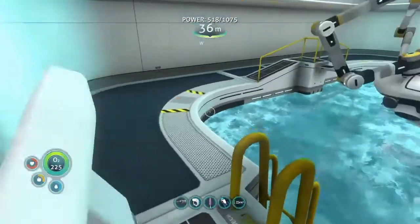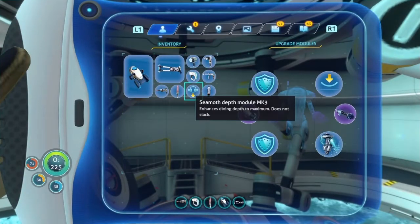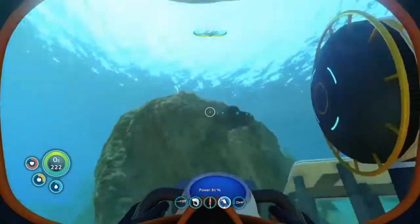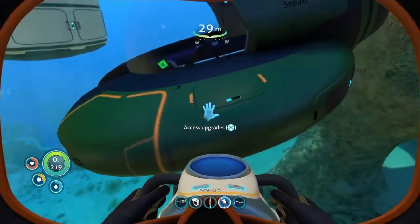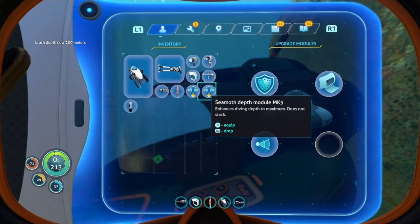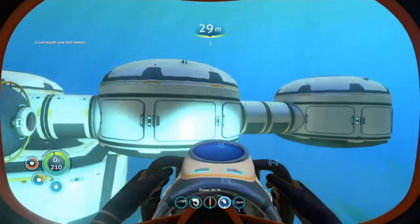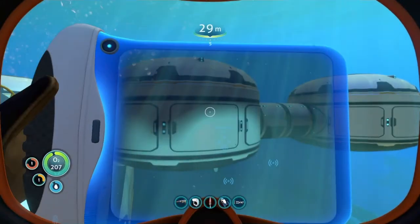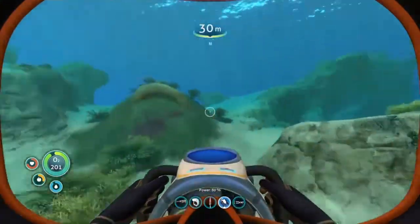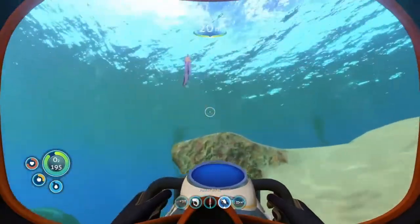Now I want to go to the underwater islands. I also need to put that seamoth depth mark three in as well. I've just looked it up and the best ways to get silver are the floating islands, underwater floating islands, the dunes, the dune caves — basically where all the leviathans are. I kind of just want to avoid running into any leviathans if I can, because I don't fancy getting attacked by like 16 leviathans.